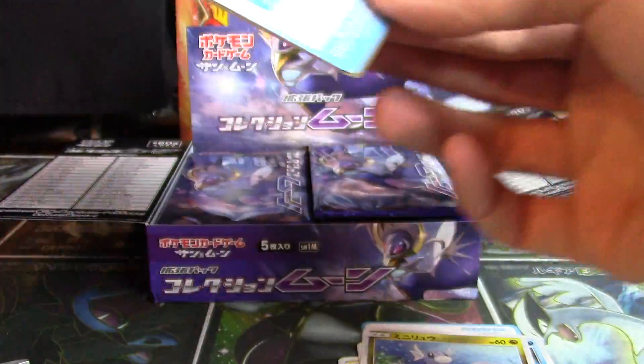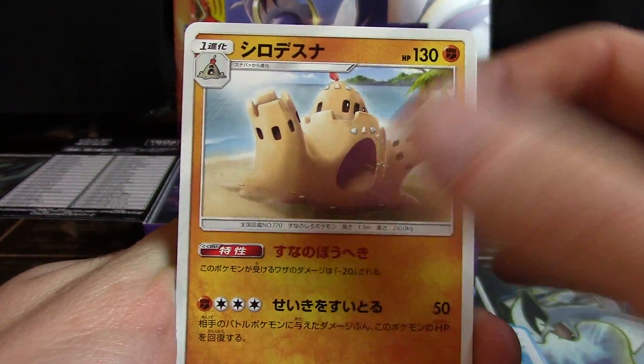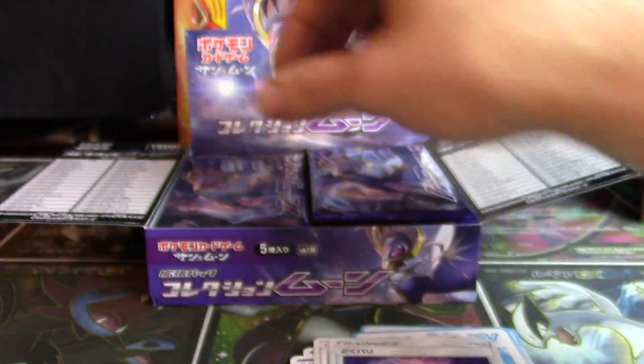We're going to keep things moving here. Got ourselves a Palossand, Granbull, Drowzee, Pikachu, and a Poison Barb.